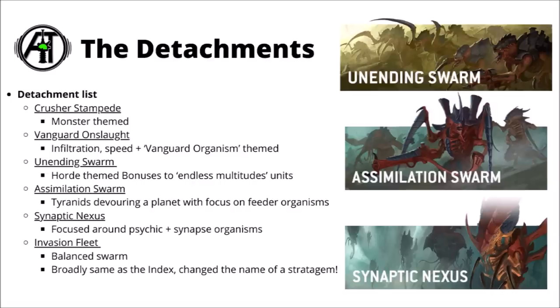The Synaptic Nexus focuses on the Big Bugs and slightly on the Psykers - lots of things to support anything that has the Synapse keyword and better control over their swarms. And then finally we've got the standard Invasion Fleet, which is the more balanced swarm with the option to pick hyper-adaptations to counter certain enemy foes. I still feel like this is one of the stronger ones, broadly the same as the Index - as far as I can tell they just changed the name on one stratagem and didn't really change any rules. It's still very good.